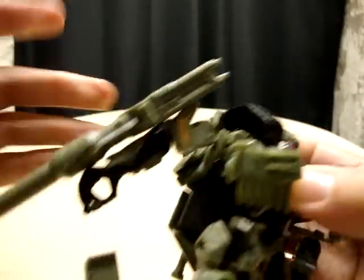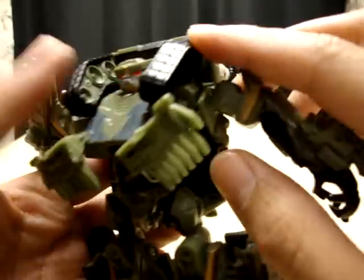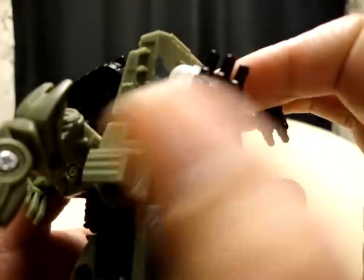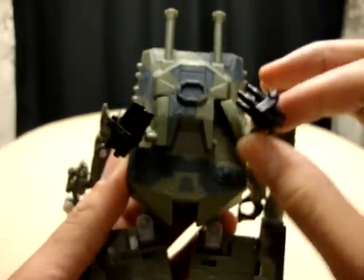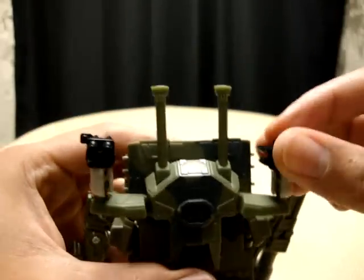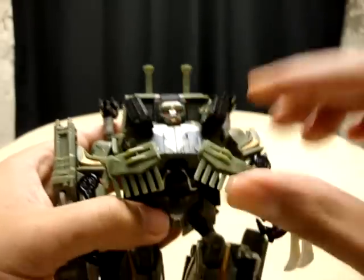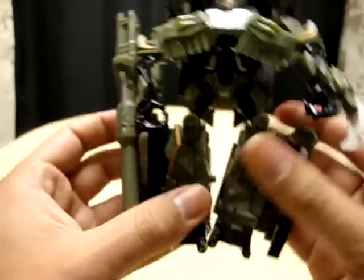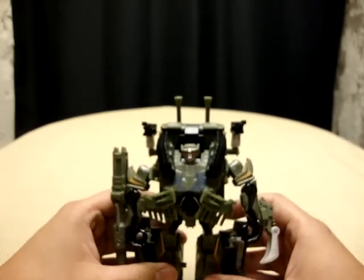I use this little panel here to kind of hold them — it's a cheap way to hold them up but it's the best I can do, because they just don't peg in securely. That's my one real complaint about this figure. Once you do that, take this turret, rotate it up. You can bring these little side guns up, angle them forward. You can position these however you want — the little brooms on his chest. And that is basically it, right there.